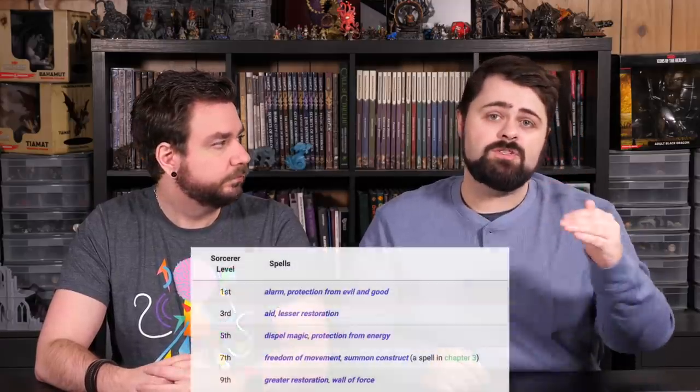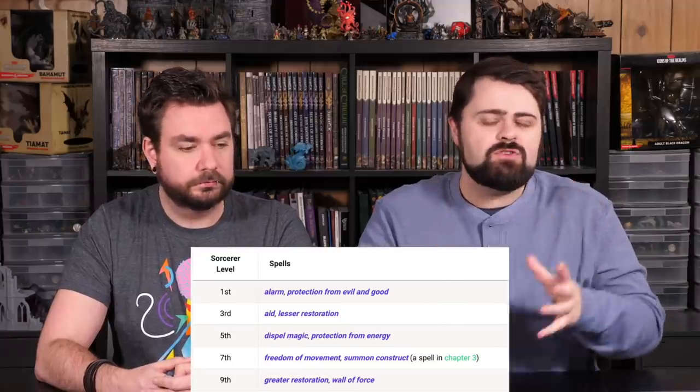With the sorcerer, you choose your subclass right away at first level. We get two features right away, one of which is the iconic expanded spell list that the Tasha's sorcerers got added onto them. The sorcerers also gain an ability that allows them to negate advantage or disadvantage. Restore Balance lets you cancel out magic resistance in your foes. But the real meat here is Clockwork Magic, because not only is this an expanded spell list, it works like a cleric's domain — these spells are added to your known spells. You gain two spells from every level, first through fifth, with some extra special sauce added on top.